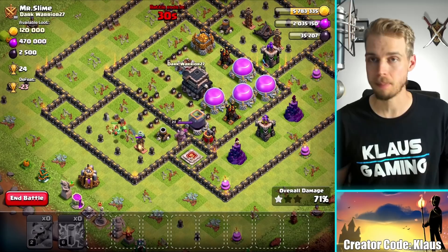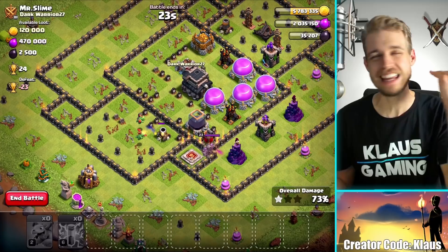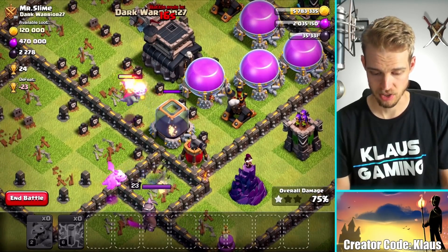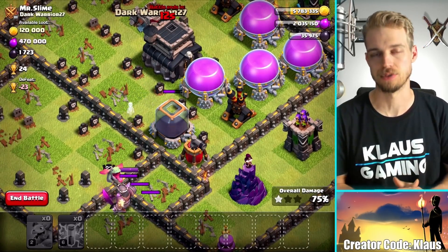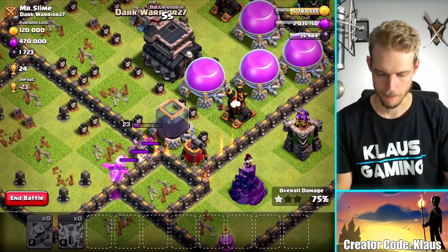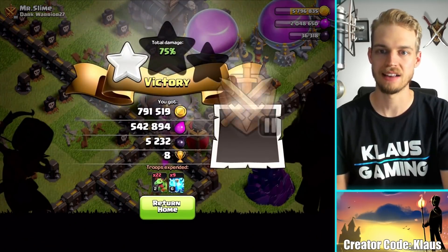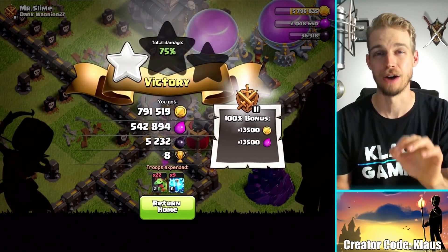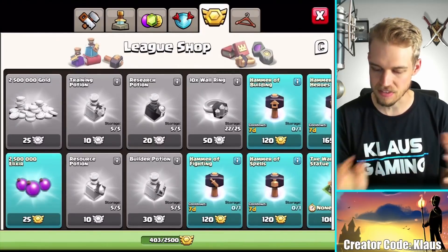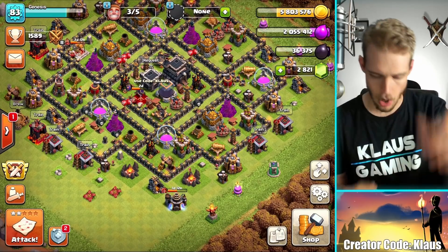I could have three-starred. If I had my heroes - my queen will be maxed out after I upgrade her one more time. But then if I have both my heroes all the time and they're maxed out, we're not going to have an issue at all with getting loot - that's going to be amazing. Look at this one going for the dark elixir - most intelligent troop on the field. You're a baby dragon after my own heart. The king - punk the king, please. Yeah, there you go at the buzzer. That was amazing. So now with that loot bonus, that was 800,000 gold. We got so close to hitting 6 million - that was nuts.